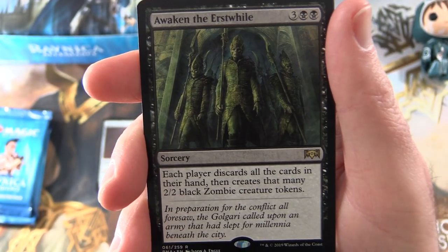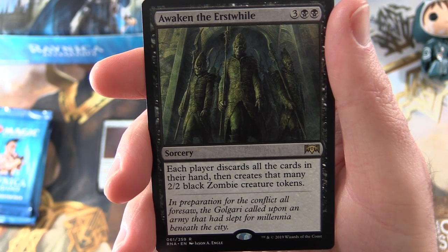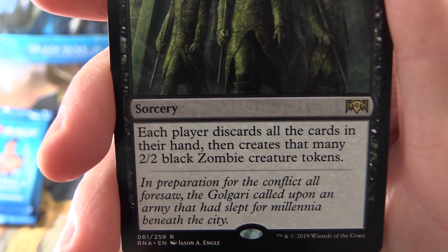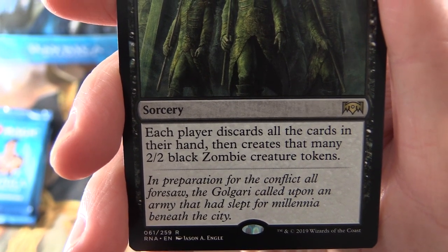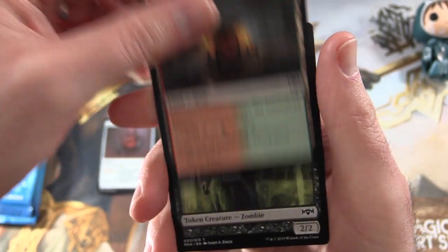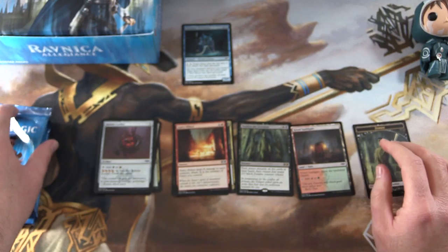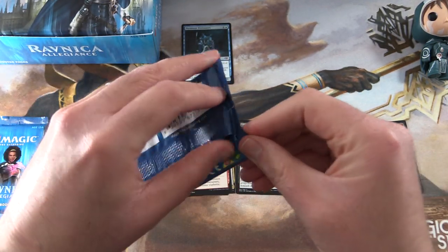Sorcery for five — each player discards all the cards in their hand and creates that many 2/2 Black Zombie Creature Tokens. 'In preparation for the conflict, Sor the Golgari called upon an army that had slept for millennia beneath the city.' And a Gruul Guildgate and a Zombie Token — so we've got an army of Zombies ready to go.